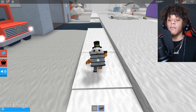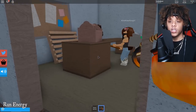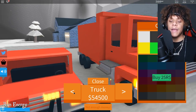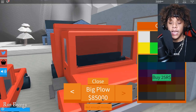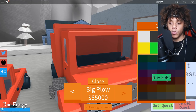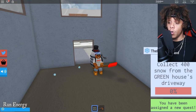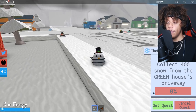Let's check how much the plows cost because I forgot how much we need to save up for. Let's go talk to Billy Bob over here. This one is 29,000, we're almost there; then 54,000; and there's an 8,000 one — we're gonna aim for the lowest one today just so we can say we had one of these plows. There's also a huge one. Let's get a quest: collect 400 snow from the greenhouses driveway.